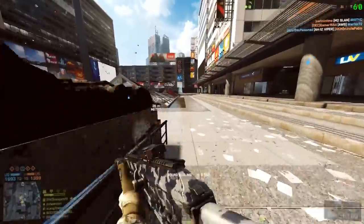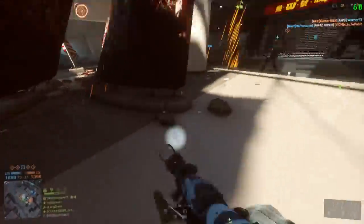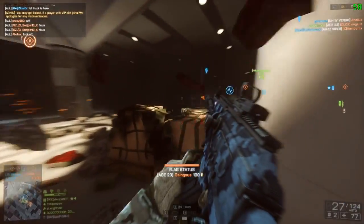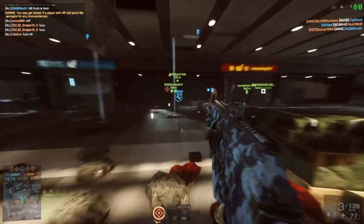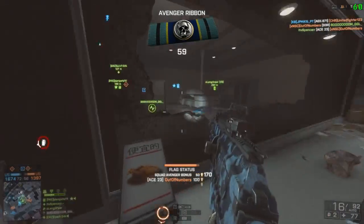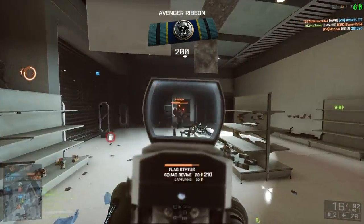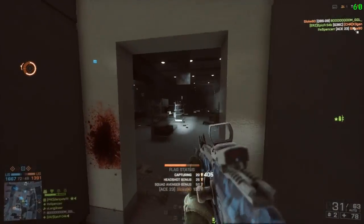Then we have the Ace 23. As I said before, the Ace 23 would destroy the AUG because its rate of fire is ridiculous — it is one of the best guns in the game. So if you're going to be playing Operation Locker or short to medium range, I would definitely recommend the Ace 23. The rate of fire destroys any other gun, and the magazine size is pretty decent as well.